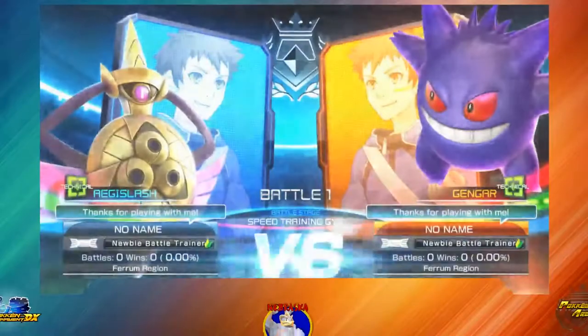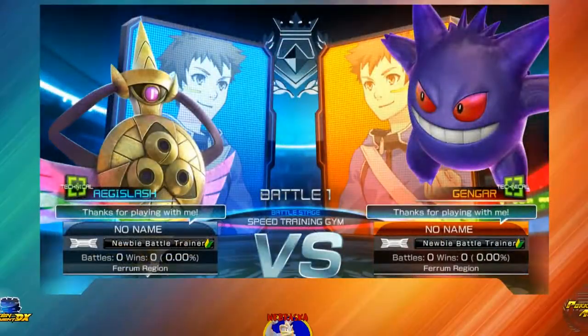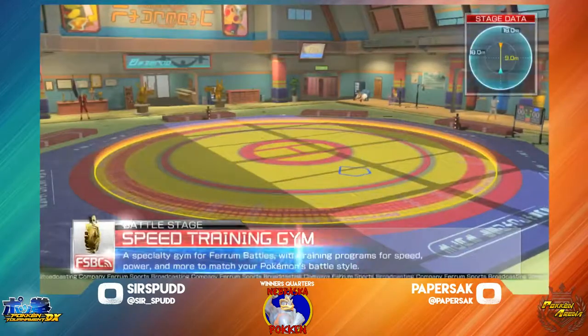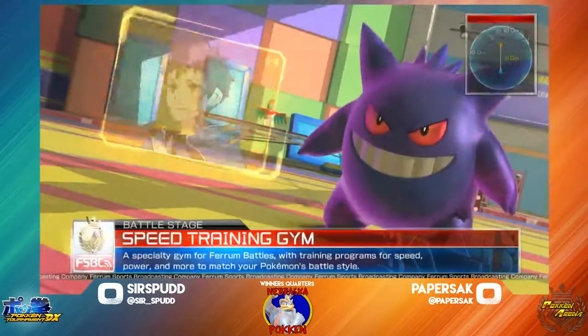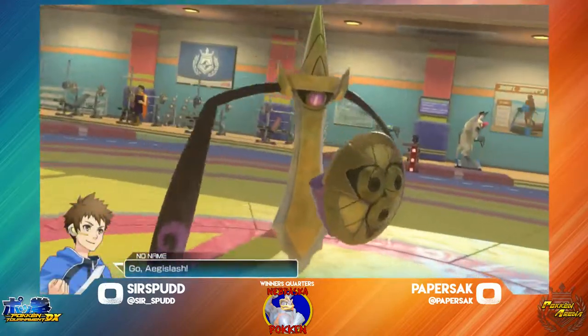Here we go. This is going to be exciting because this is going to be the first time we're going to be able to see Surfspud playing against Aegislash. I'm not quite sure how much experience he's gotten against this character. Let's see how much Paper Stack can pull up here. This is going to be an interesting match because both these characters have high level 10 health, which is very, very low for Pokkén standard.